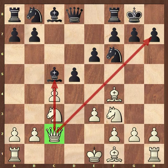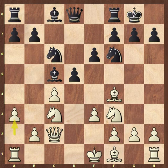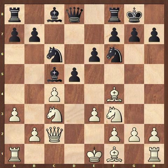Funny you said that, because that move actually comes up later. The drawback is, of course, the knight can come here and potentially tackle the queen. So Kasparov played a3, and black played queen a5 - the queen zooms out.